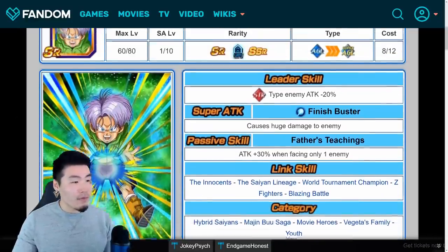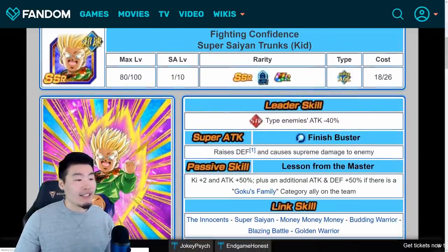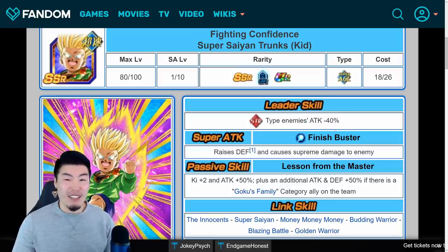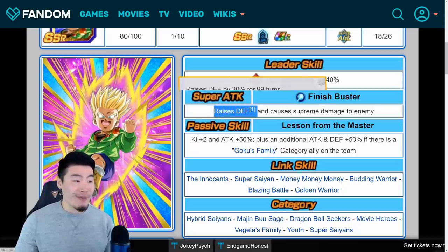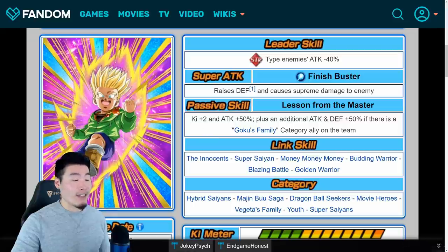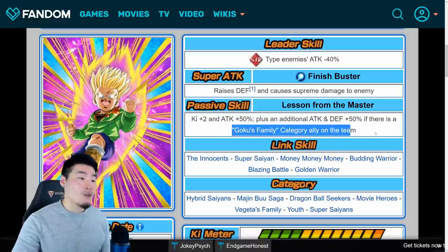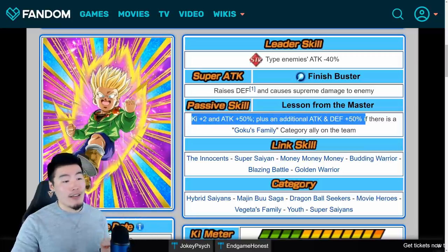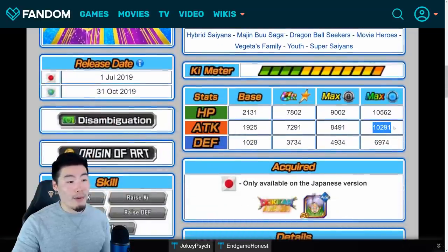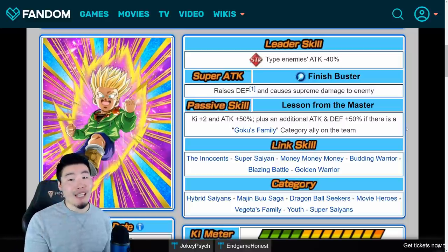Starting with the SR Trunks — he wasn't very good before, but after the Dokkan Awakening he's going to be pretty solid. His leader skill is STR type enemies attack minus 40%, so basically useless. But his super attack erases defense and causes supreme damage. The reason he's good on the Legendary Goku event is because he stacks defense infinitely. His passive gives him ki plus 2, attack plus 50%, plus an additional attack and defense plus 50% if there is a Goku's Family category ally on the team. So most of the time this kid should have ki plus 2, attack plus 100%, and defense plus 50%. That combined with his rainbow attack stat of 10,291 means he should be doing respectable damage for a free-to-play unit.